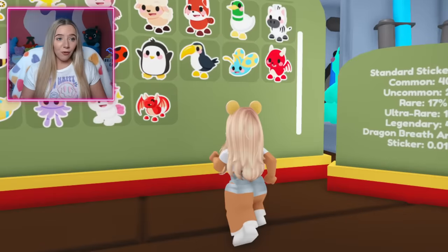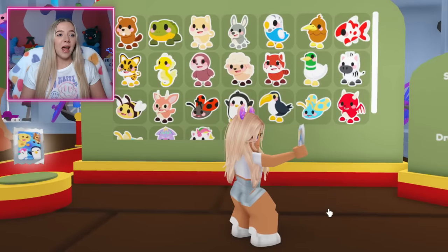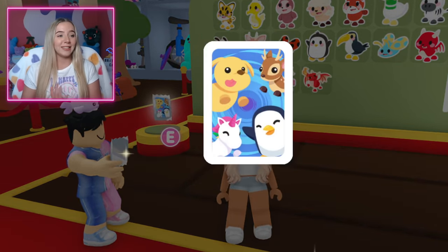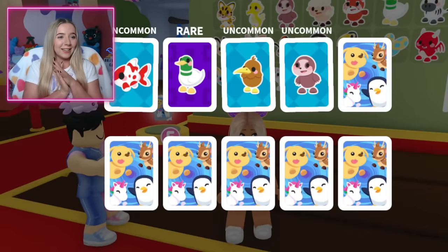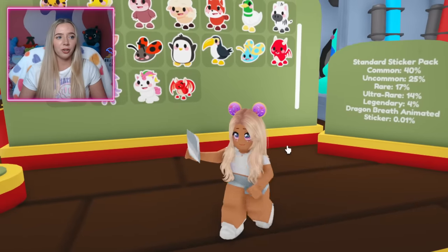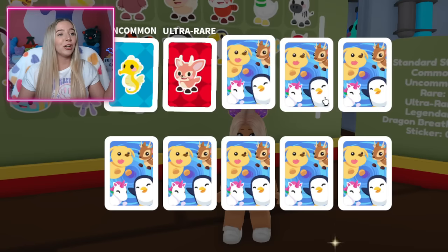Right now I need to work on getting every single one of these standard stickers — I haven't opened a single standard sticker pack. Fishy, do you have some ready? Out of these, I definitely want that silly duck, the red dragon, the penguin is super cute, and of course the unicorn. I'm going to go ahead and open my very first standard sticker pack. This one has a silver border instead of the gold one.